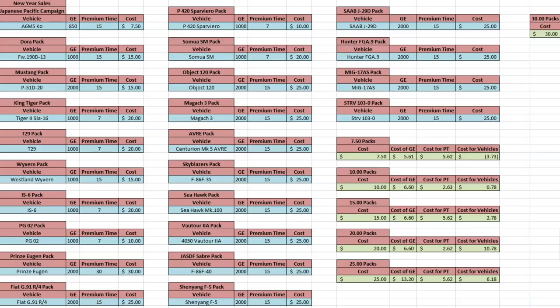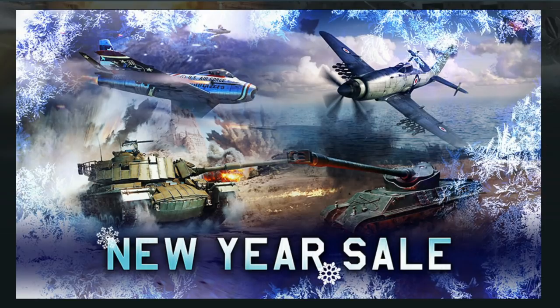All figures use constants from the Gaijin store in USD — if you want to check it yourself, there's a link in the description. Now let's go through each of the packs and cover stuff I would personally buy, then leave it to you to decide. Just remember: premium time is always much better than buying individual premium vehicles, because it benefits all your vehicles instead of just specific ones.